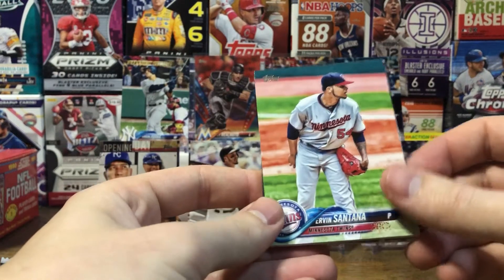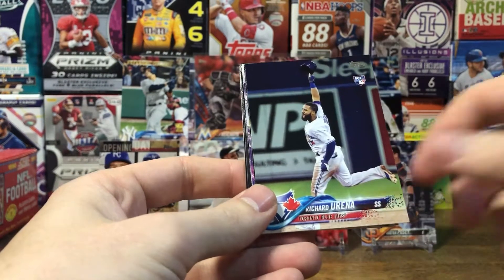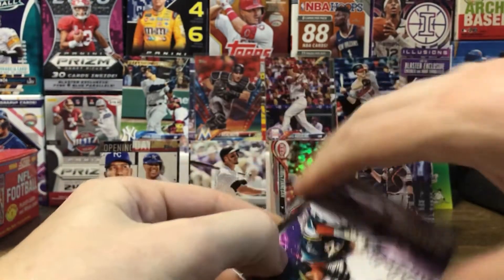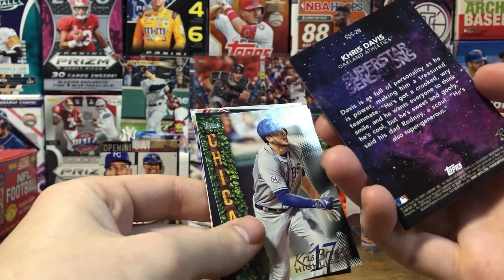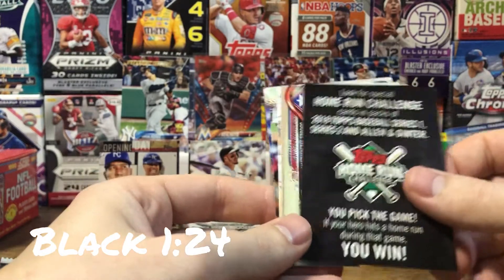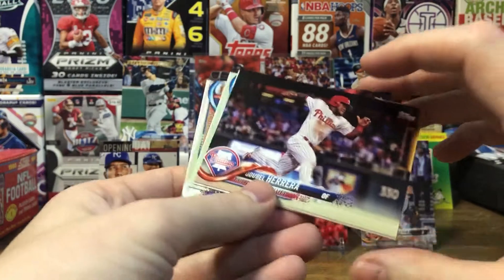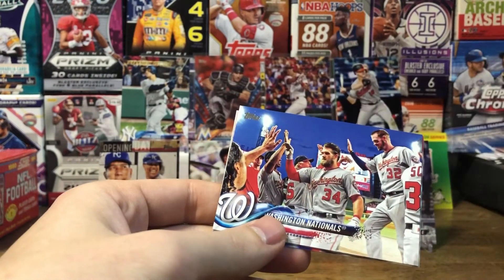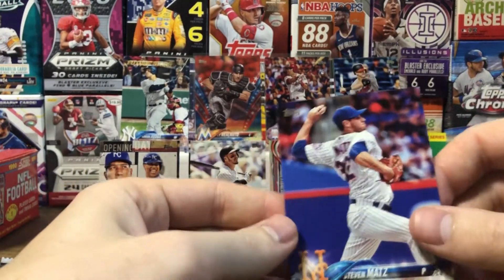Pack eight: Ervin Santana, Nick Markakis, a rookie of Richard Urena, Corey Kluber League Leaders, Super Sensations of Chris Davis — a neat-looking card — Chris Bryant Highlights, Home Run Challenge card, Odubel Herrera, Washington Nationals team card, Brandon Phillips, and Steven Matz.